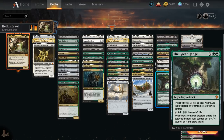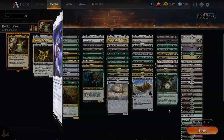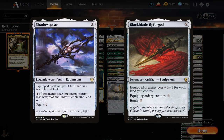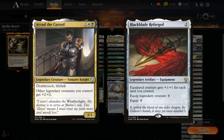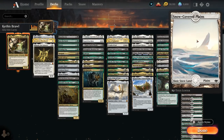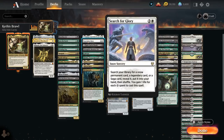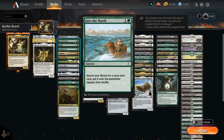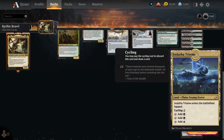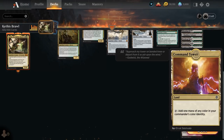Notable exclusions include equipment like Shadowspear and Black Blade Reforged, and Arvad the Cursed giving legendary creatures +2/+2 — those cards would be better in a deck focused more on legendary creatures and less on planeswalkers and sweepers. For the mana base, we've got five of each snow-covered basic to go with Search for Glory and Into the North, plus dual lands in every color and lands that can make all three colors — our Triome and various fetch lands.